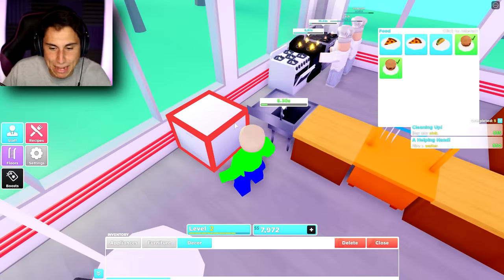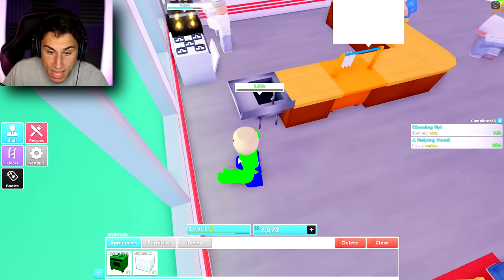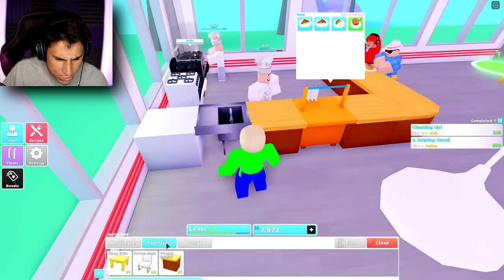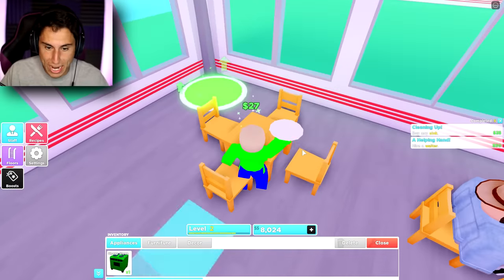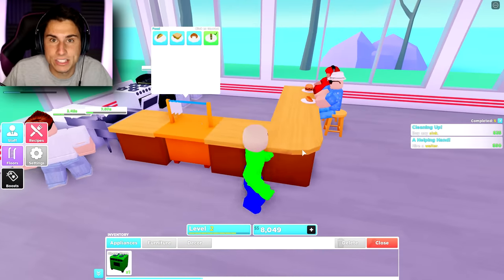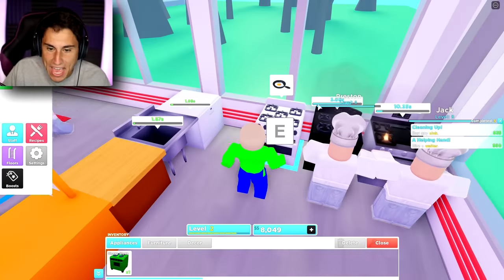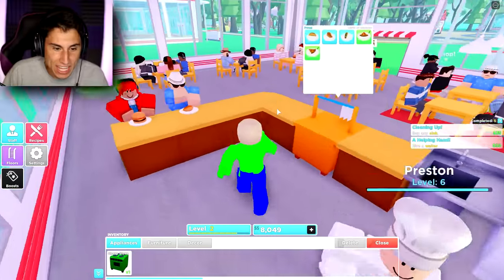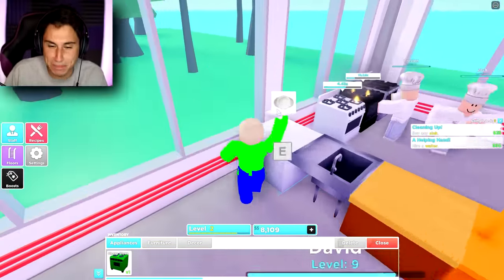At least now all the tables and chairs match. I'm gonna create a second floor and use the nicer tables. But first, let me delete that random desk, get rid of this appliance, and throw the dishwasher here because that makes a whole lot more sense. I might have another sink too — I guess we just got the dishwasher. I keep getting distracted by money — 27 bucks baby! We charge a lot at this restaurant; a hot dog is like 28 dollars.